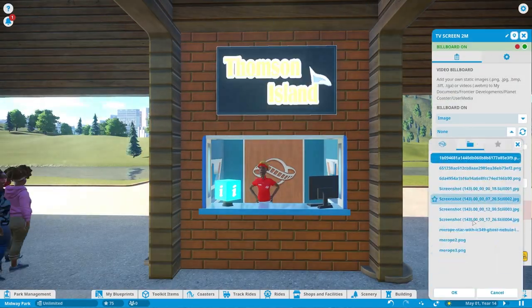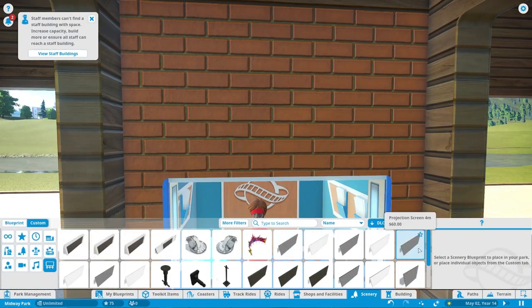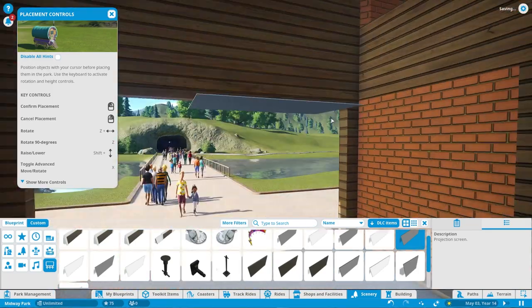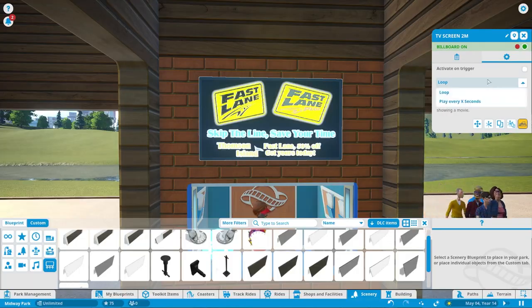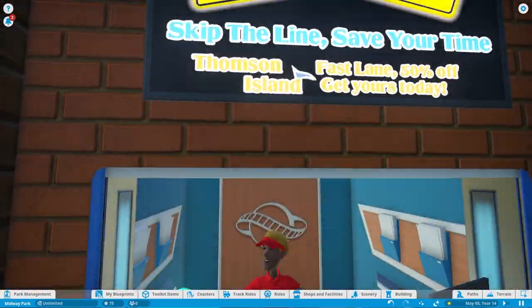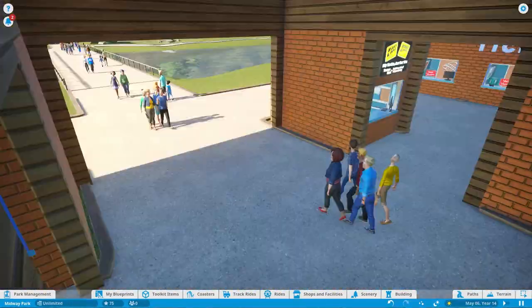These two little stalls right here — this is where you're going to get your fast lane. Cedar Fair calls it Fast Lane Plus and Fast Lane. The main issue I run into is all of these amusement brands calling their express pass or fast lane different things, and it gets just so confusing. That's the one thing I just cannot keep track of.